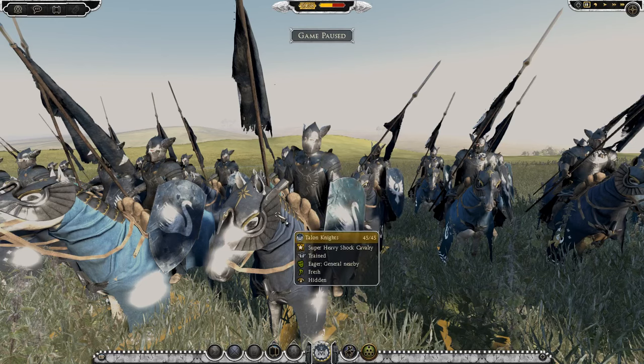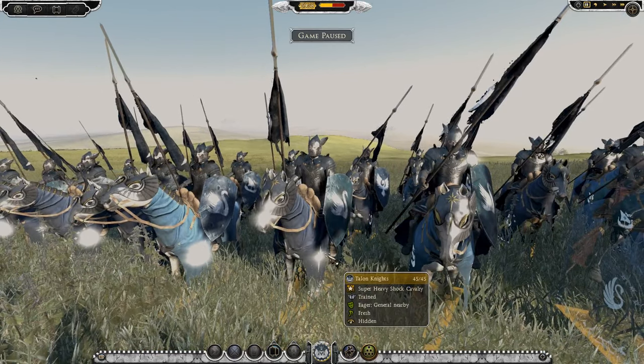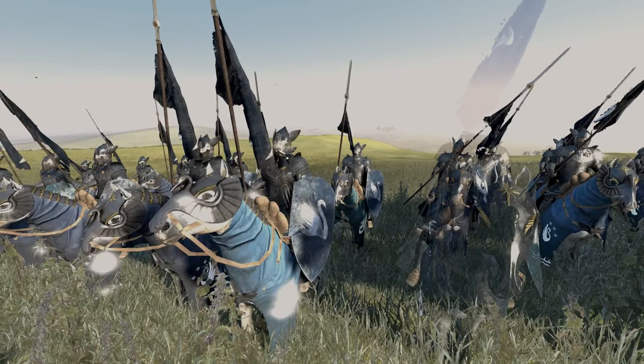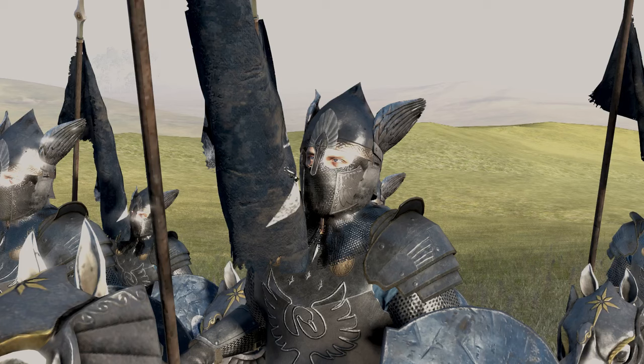I don't know if that's just for this mod or if they've changed that for Attila - I think it's just for this mod. But these Talon Knights look amazing. They're very similar to the Swan Knights, but they've got a cool sort of chain mask going over there, and there are swan feathers on the back of their helmet. It just looks amazing.